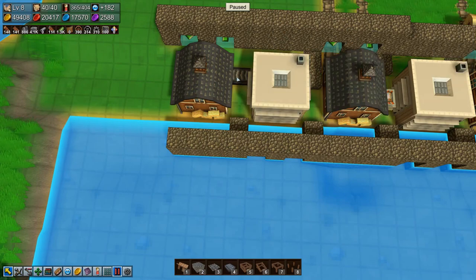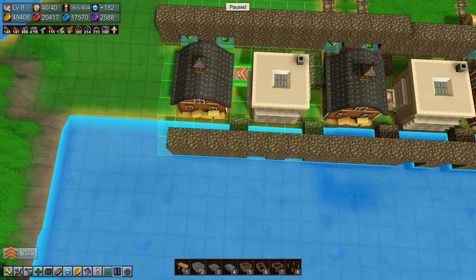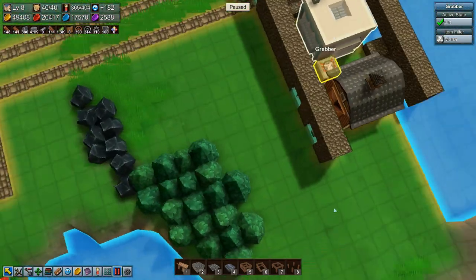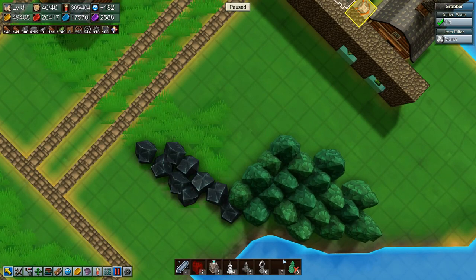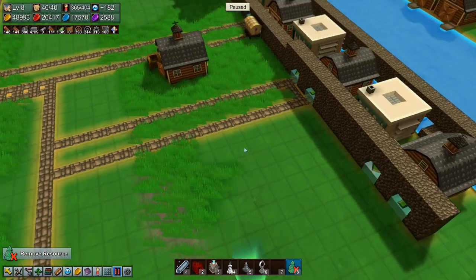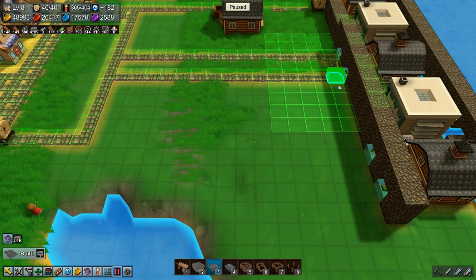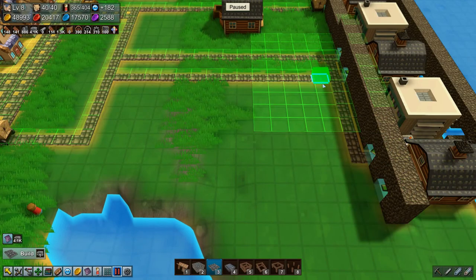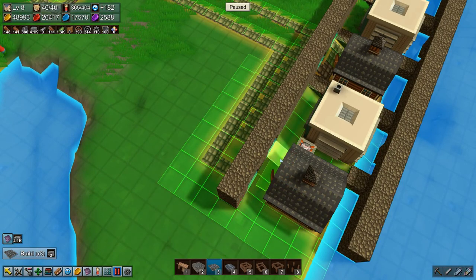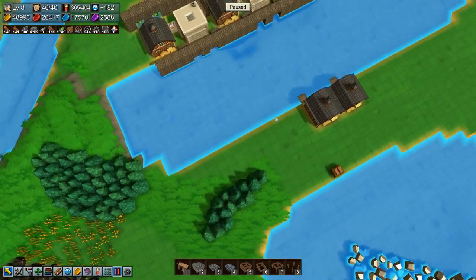And then a logistics block grabber there — mana crystals. Now let's remove these trees and this and this. We will build some road over here. So that means... wait, what? Okay, that's fine. Let's build another copy here.